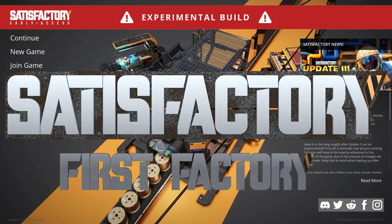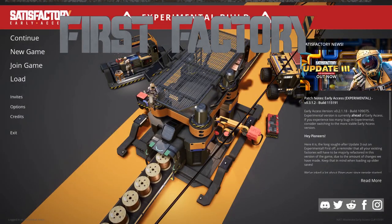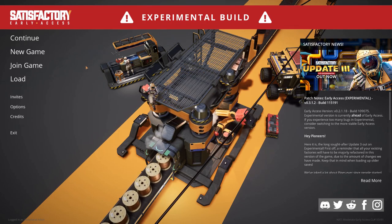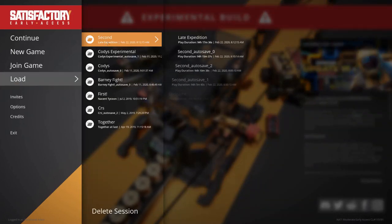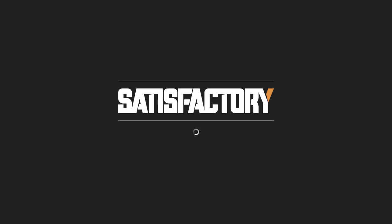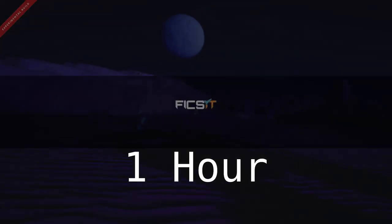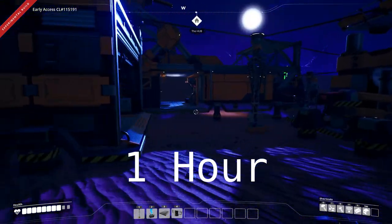Welcome to Satisfactory. I thought I'd do a little video about the progress of my experimental build - update 3. Let's go through and load each one of these saves. It's my second factory that I built in order. This isn't a race or anything; I just figured I'd put it up there to give people an idea. Someone asked how long did it take to build the giant factory, and I was like, well, I don't actually know, but this will give you some idea of the milestones.